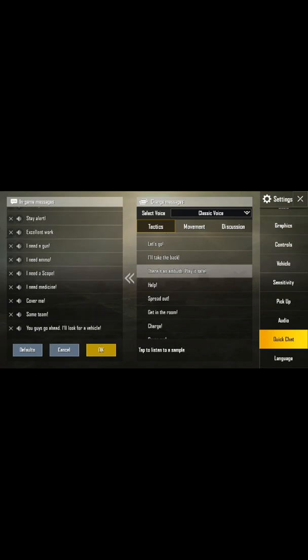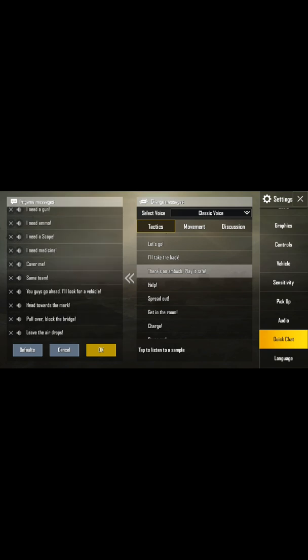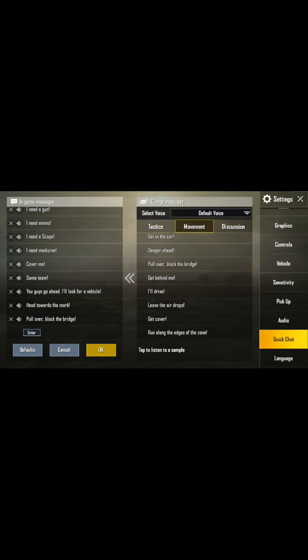You can run on change, and if you don't want to leave the airdrops, you can select it and turn it on. You can also select the classic voice again. If you cross it off, it won't show classic voice anymore. You can put it back to 'leave the airdrops.'